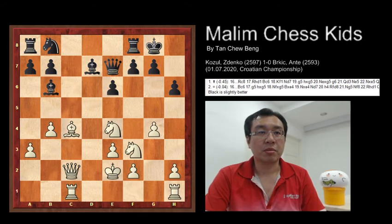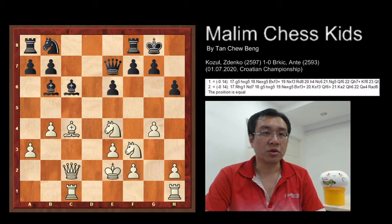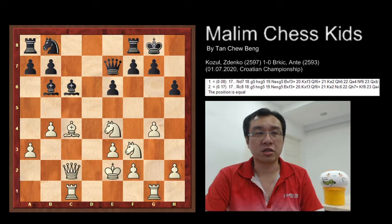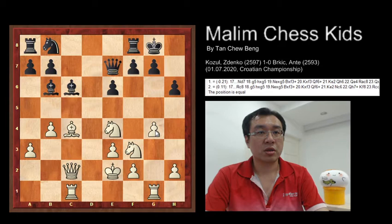Then Black continues to play Bishop C6. White continues to play Rh to G1. And now G5 would win. White is pushing the pawn to attack on G5. For example, the pawn can move forward and attack the F6 pawn, and because the rook will pin the pawn.